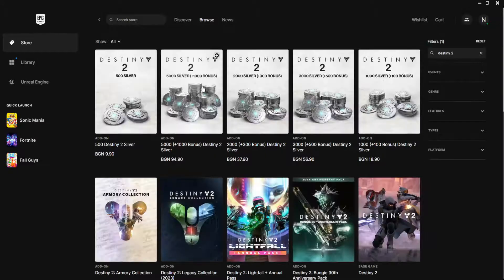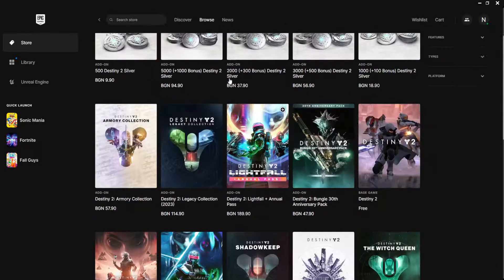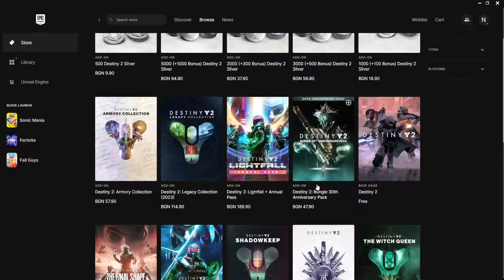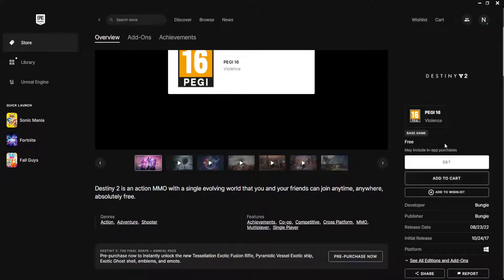Click on 'View More' and find the game itself. The game itself will have 'base game' as the tag. As you can see, this is an add-on, but we have Destiny 2 right here — it says 'base game'. If we click on it, we can get this game.